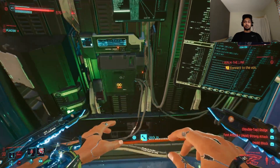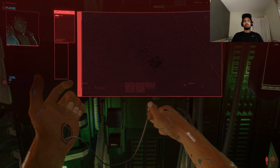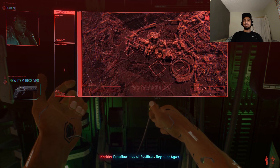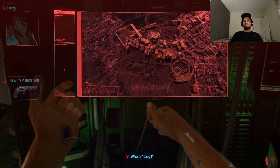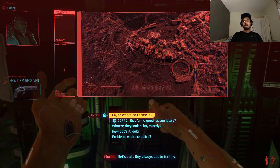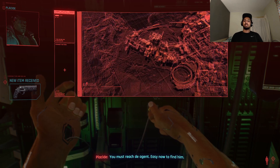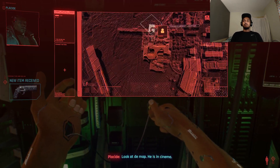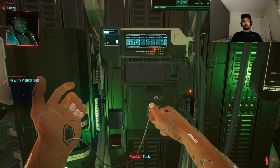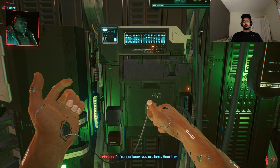All right let's check in and see what the hell's going on in here. I love that combat guys — if you loved it as well make sure to like, comment and subscribe down below. Pacifica — who is it? Netwatch. They always are to f*** us. I mean you guys are the boogeyman of the internet. Easy now — to find him, look at the map, he is in the cinema. Step away now, this isn't your fight. What? Proceed — push down, they run, they know you are here, hunt him.